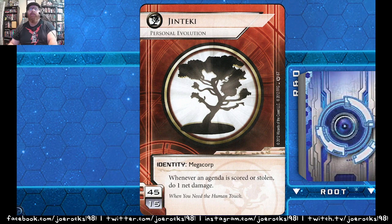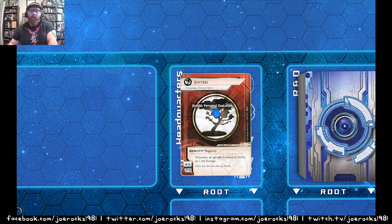You can only have one ID. Every Runner and every Corporation has an ID, and that determines the function of the deck. In Netrunner as a living card game, the core set gives you a build for every identity. There are four corporate identities: Haas-Bioroid, Jinteki, Weyland Consortium, and NBN. There are also neutral gray cards for any deck. Runners have three factions: Anarch (orange), Criminal, and Shaper (green).